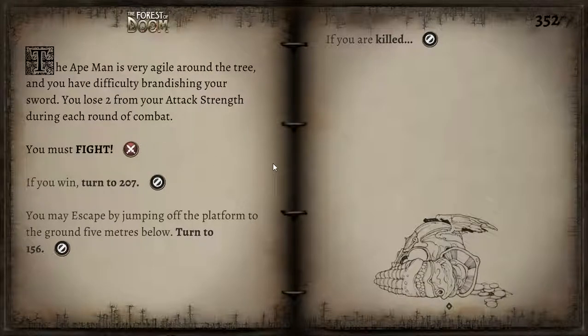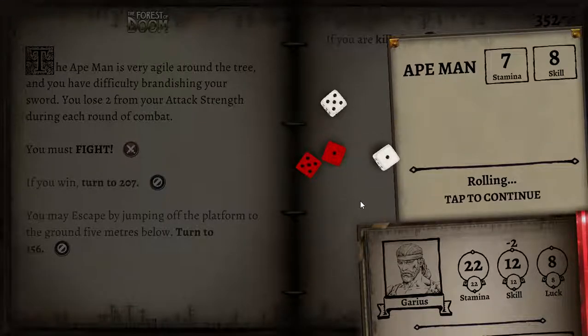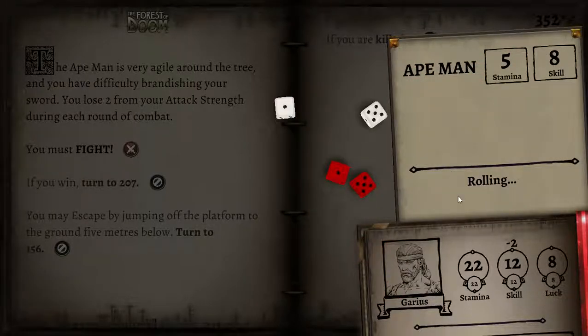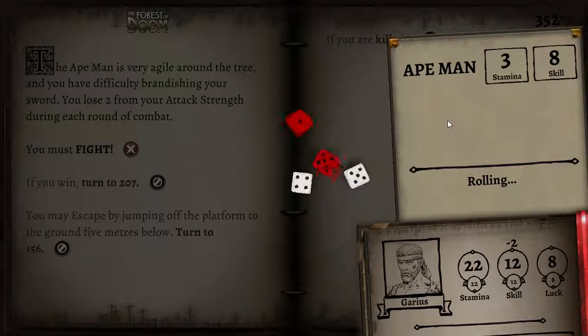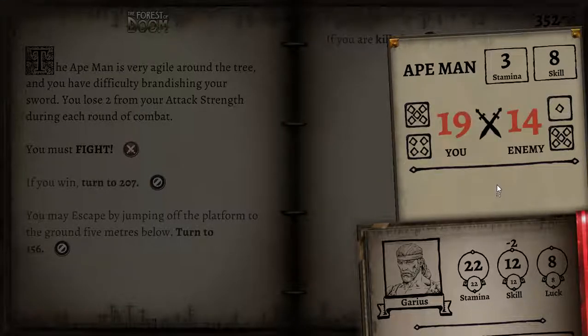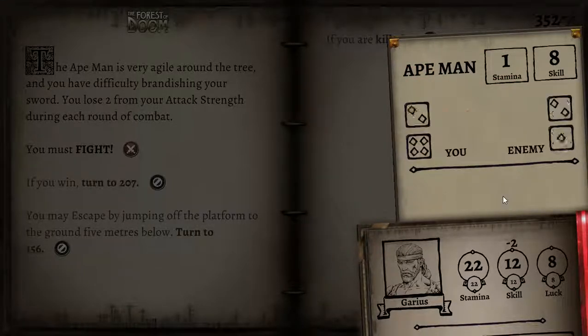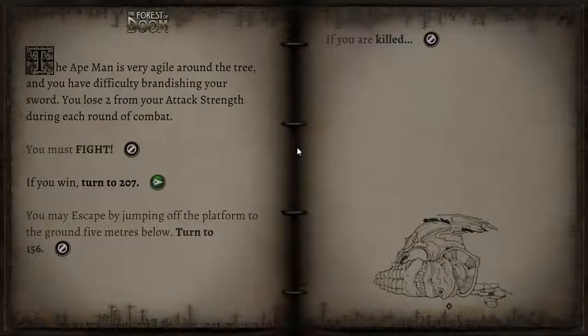The ape-man is very agile around the tree and you have difficulty brandishing your sword — you may lose two from attack strength each round of combat. We're still a pretty good fighter, so that's a two-point difference in our favour. We are victorious.